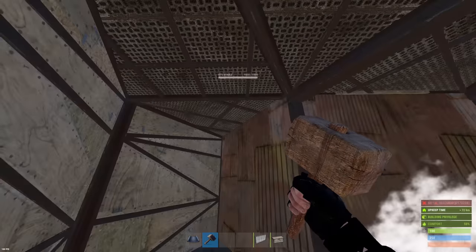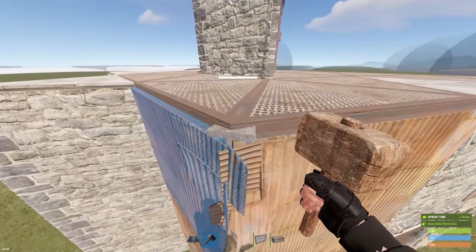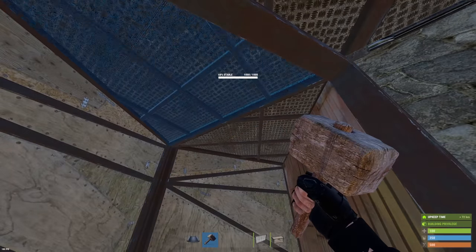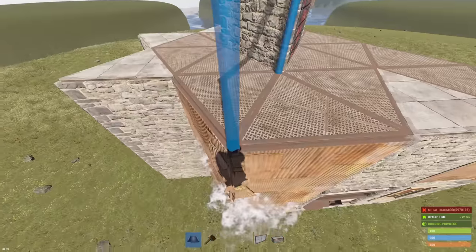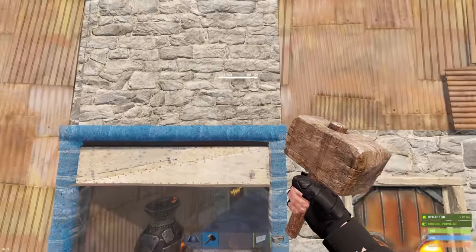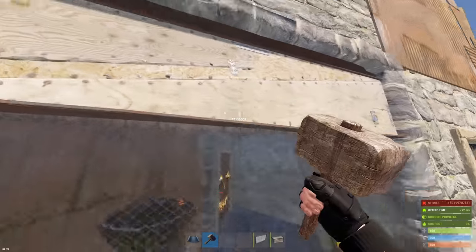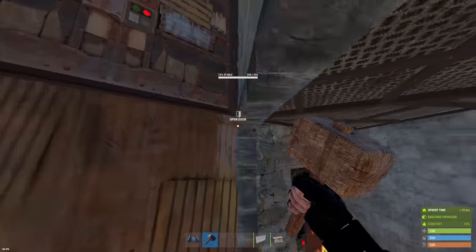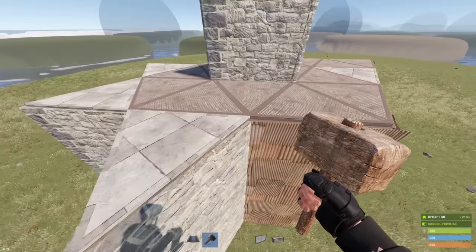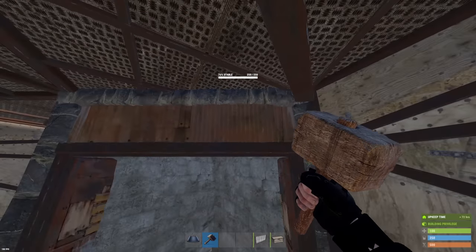For example, with a stone frame people can see it through sheet, so they know there's a double door frame there. If you have it upgraded to sheet, they can't see anything. Sheet frames are really important. For garage doors, I actually recommend keeping the visible ones as stone frames — because then if they're looking around and they see stone frames everywhere, and then can't find any elsewhere, little do they know you have the metal frames hidden up higher.